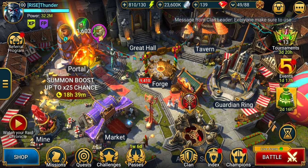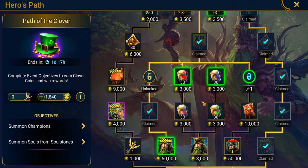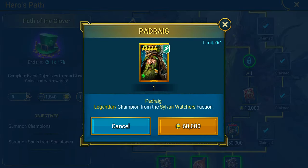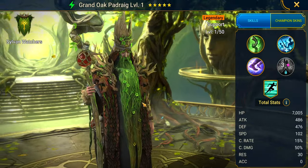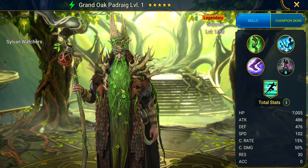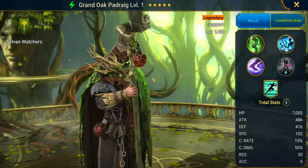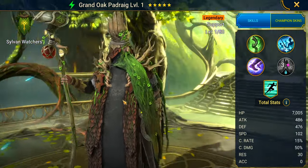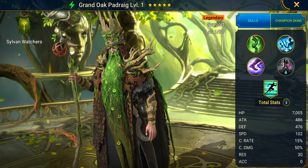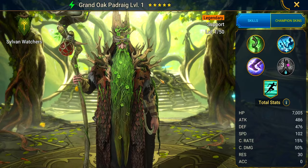We are going to open up some soul stones because we are on the hunt for a leprechaun — the Path of the Clover. We are trying to get the guaranteed champion Podrig from the Sylvan Watchers faction. Look at this guy's beard — he's got four leaf clovers growing all in it. What's in that jug? He's got a couple of potions on him. His fit looks pretty damn cool, and with St. Patrick's Day just passing by, this guy is just living in the moment.